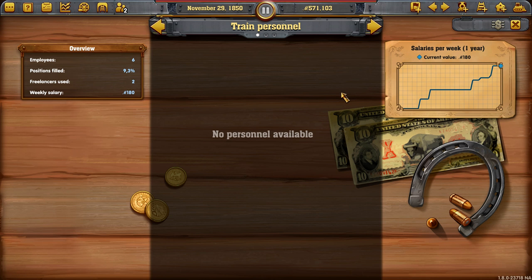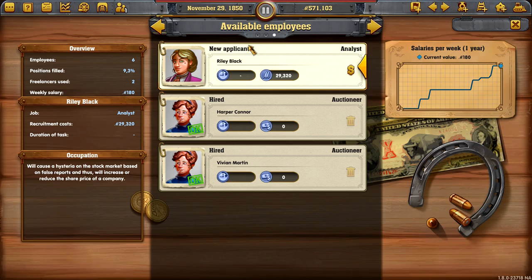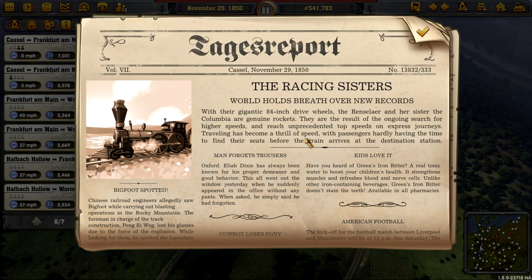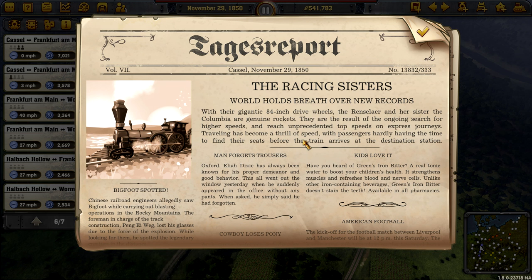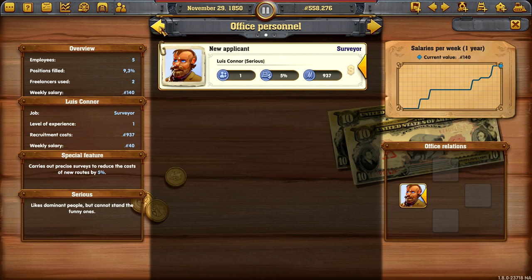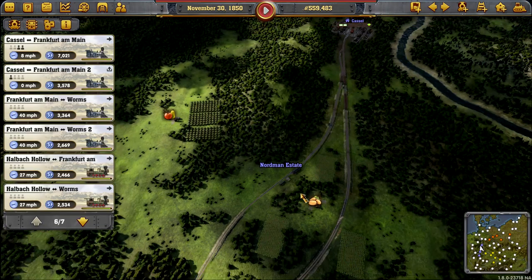Another stoker — you absolute muppet. Instead of hiring them and putting them on the train, I decided to delete them. That's amazing. Let's reduce her share prices — I want to start buying her out soon. Oh, the Racing Sisters! World holds breath over new records — that's our train, the one we just got. Don't delete these people. Oh, what's a surveyor? Carries out precise surveys to reduce the cost of new routes by 5%. Let's get you in there and not delete you, because that would be silly.